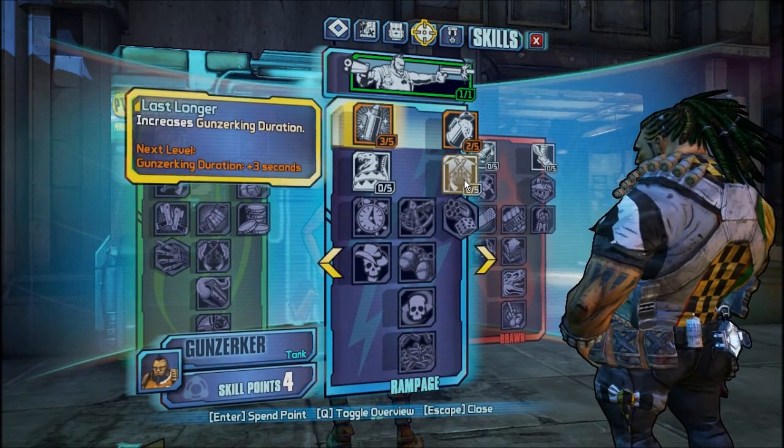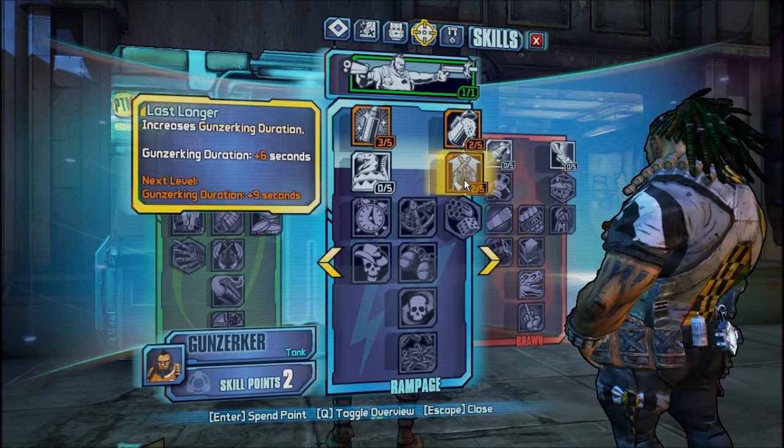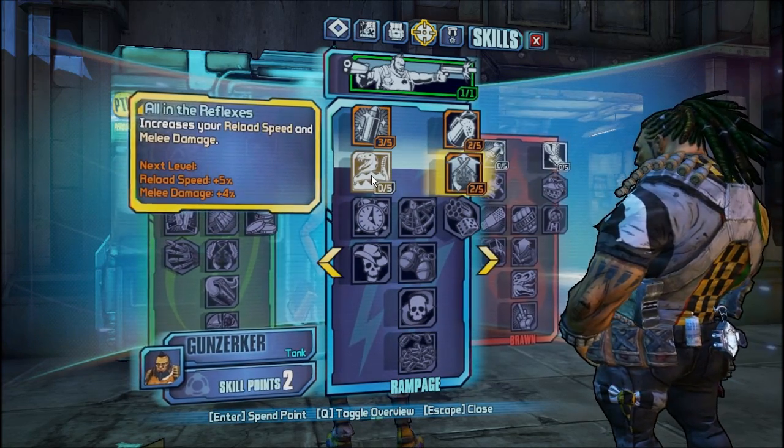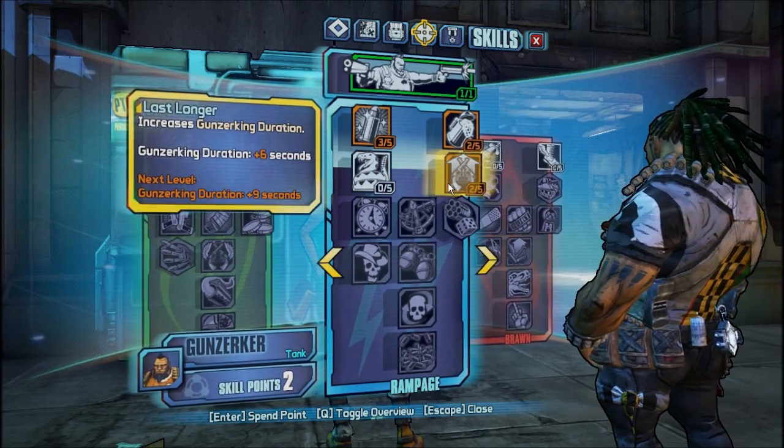I have a skin called Bandit Blood and Dust — it's like a skin with blood all over it, looks rusty. But I'm gonna keep the one I had earlier. This one looks awesome.